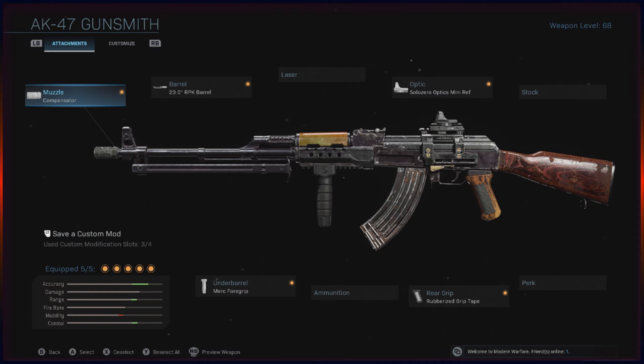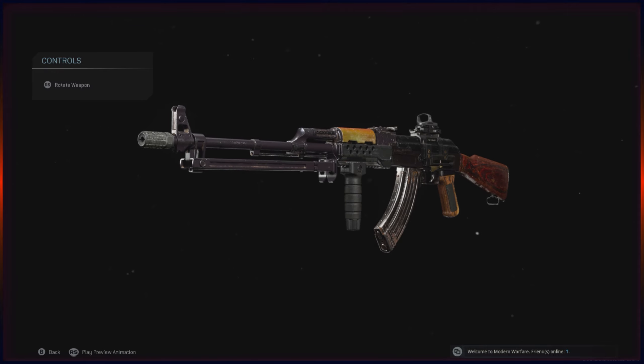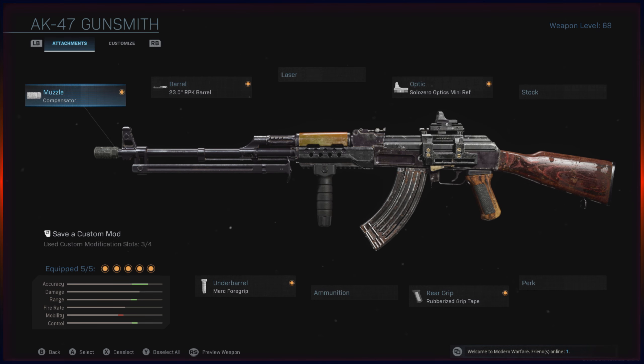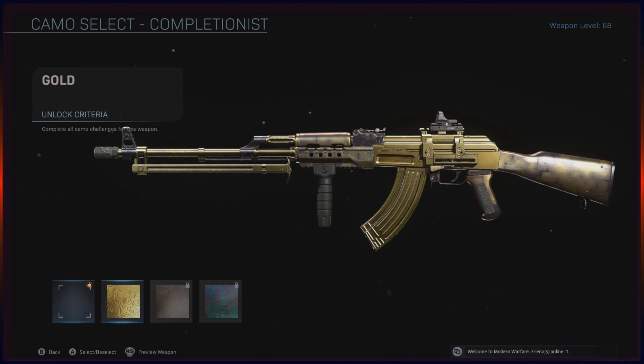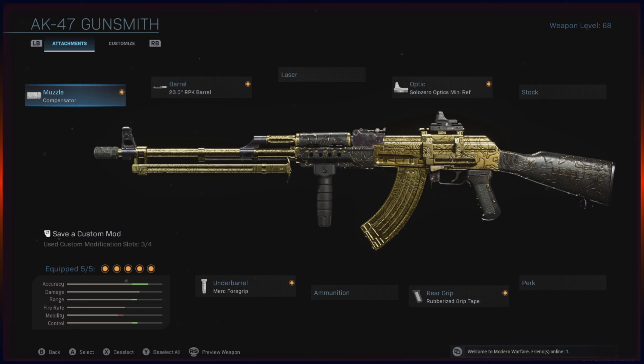These are four attachments that help with recoil control. I don't care about stabilization in this video — we're focusing strictly on recoil control. We're gonna paint this gold so it looks a little bit cooler, and we are gonna hop right into a game. Let's see how we do.